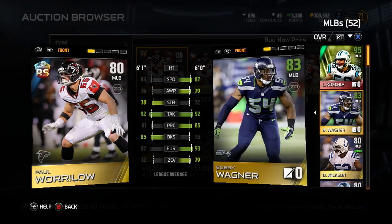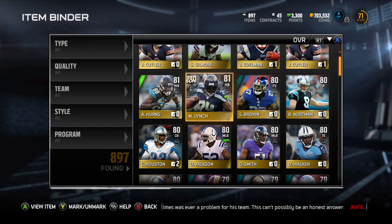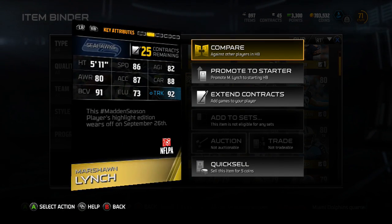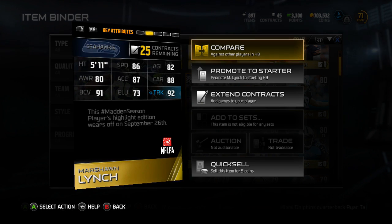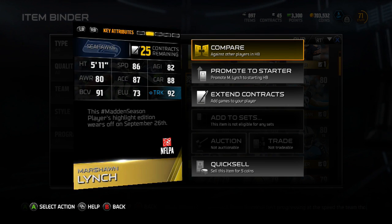There's your linebacker for today — Paul Warlow. For logging in today, you guys will receive an 81 Madden Season Marshawn Lynch — pretty good card. Perfect timing because right now I have no halfback that I can rely upon. I'm using DeAnthony Thomas and another guy that's not that great. Plus 92 trucking, Marshawn Lynch should be very fun to play with.